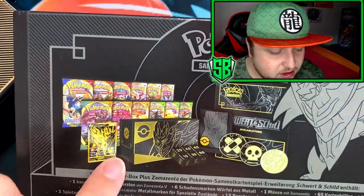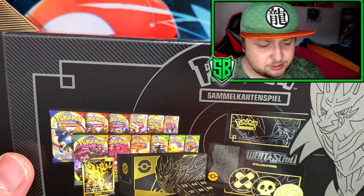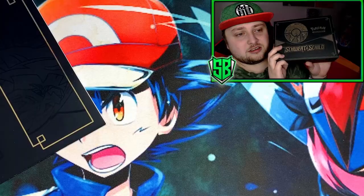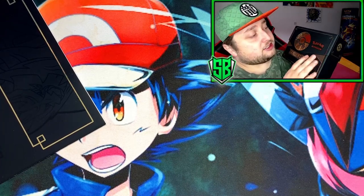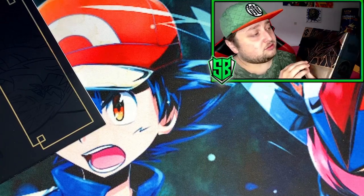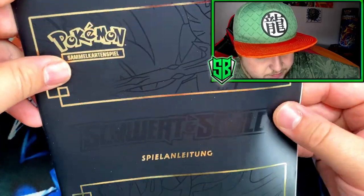There you go, got a card. Got 12 packs actually, which is pretty nice. And you get random coins, dice, or sleeves. It's held in gold and black — it's actually in German, this one. Sword and Shield there. It has a matte finish on this side and a glossy on the other. Pretty cool, like this is very high quality. Even the booklet is high quality.